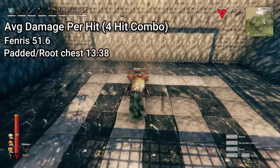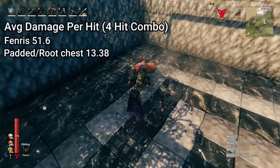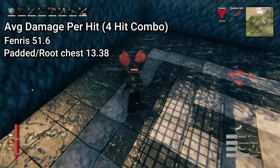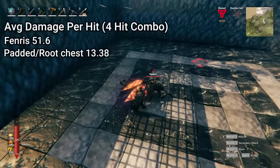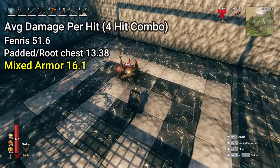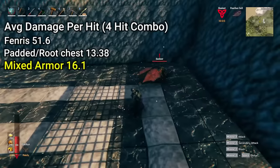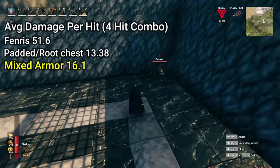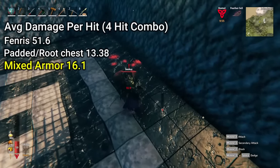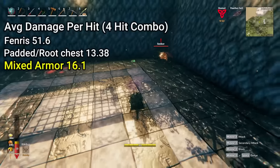Last up we have the mixed armor combo. This was actually a really surprising result for me — I didn't think it would do nearly as well as the padded with the root chest. But it actually held its own pretty well and I didn't feel like I was in too much danger. The results are in the top left corner now, and I think we might have just found the new best armor in the game. The mixed armor and padded root combo completely dominate Fenris when it comes to damage. What's even more interesting is you only take three more damage with the mixed versus the padded root — with this information I might be swapping to the mixed armor now.